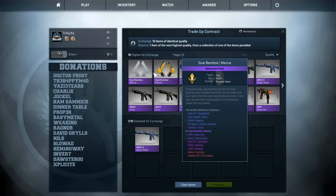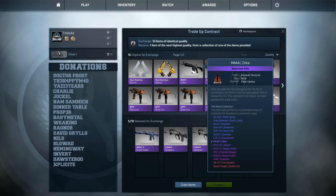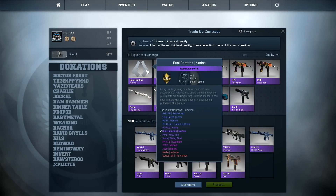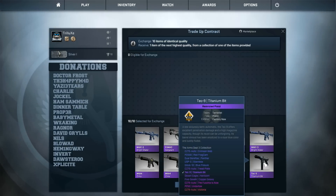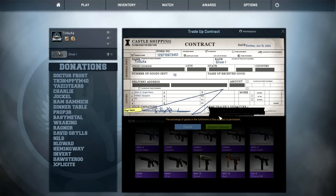The M4A1-S Brightwater is from the Bravo collection as well, and I'll mix it with the Phoenix collection. The M4A4 Zerko is also from the Bravo collection, as is the Mac-10 Graven. Let me make 10 items — I'll just go with the Tech-9 Titanium Bit here, since there's only a 10% chance I'll get the CZ Fascia Snow or P250 Undertow. I don't want any of those, so I'm hoping for a skin from the Phoenix or Bravo collection.